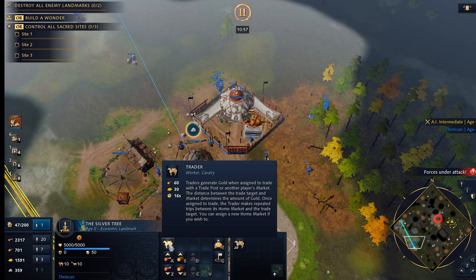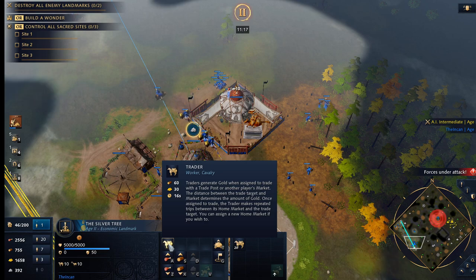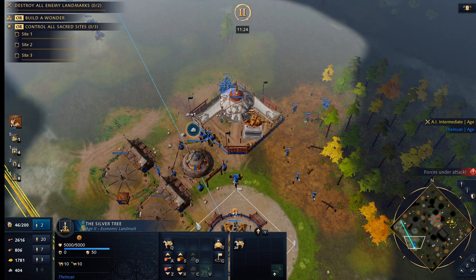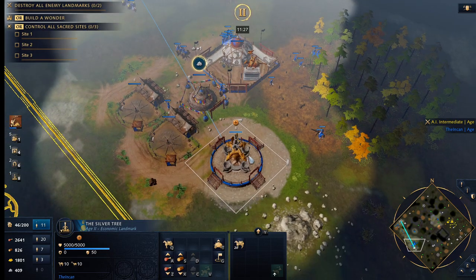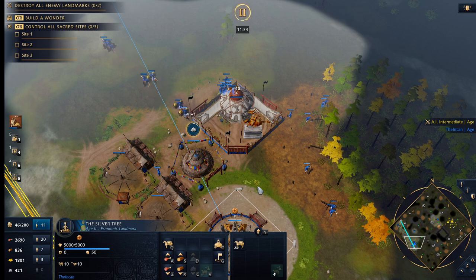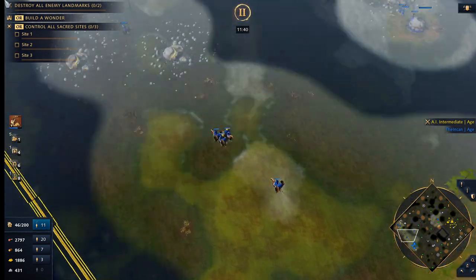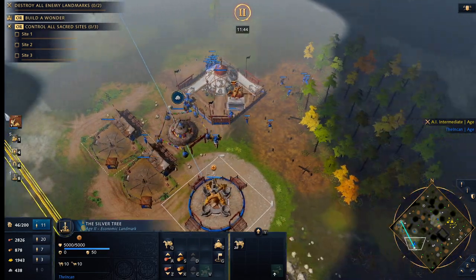These traders you're building — you can build four per cycle to keep constant silver tree production without a break. It works out to about 15 seconds per trader, so we're talking 240 wood per minute. Each villager gathers around 40 wood a minute, so you need six villagers on wood to constantly maintain silver tree production. That's why we usually do seven or eight — to have a little bit of extra wood to drop an infrastructure building after a couple of minutes.